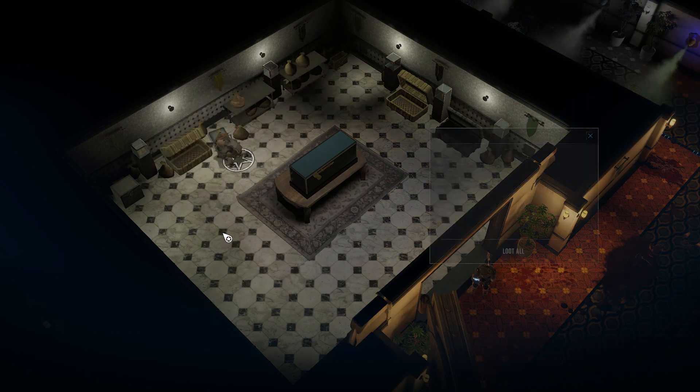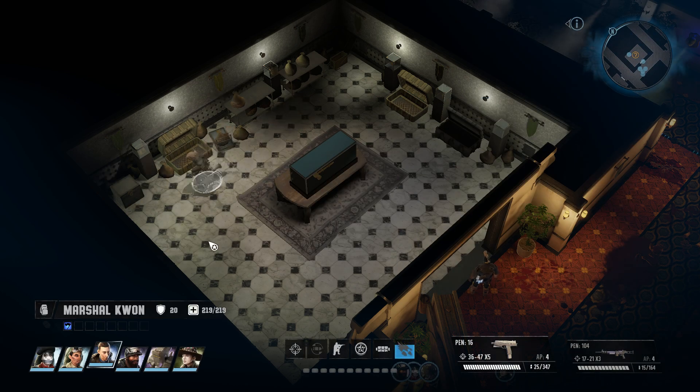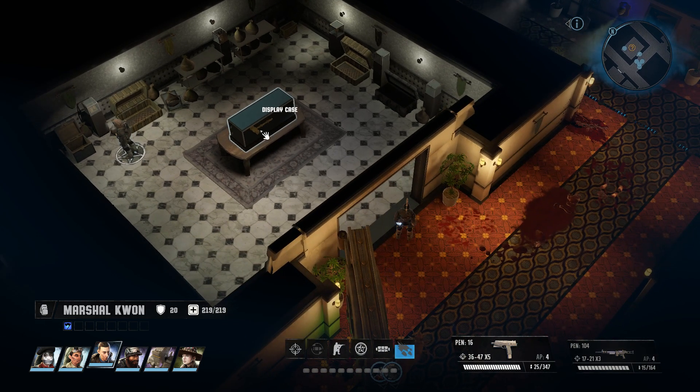I see the big case, we'll look at it in a second. More shotgun — overmolded grip, which is actually pretty nice. And a silver dollar necklace which gives barter. 'This old silver dollar attached to a cord will show everyone that you're an expert trader.' I made a dollar one time! And everyone believing that you are an expert trader is the same thing as you being one, apparently.